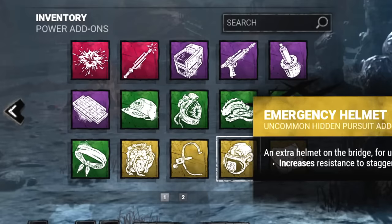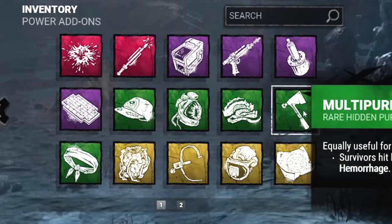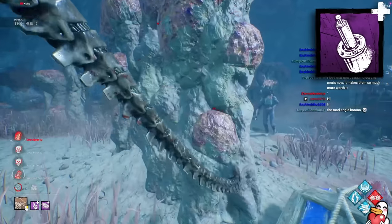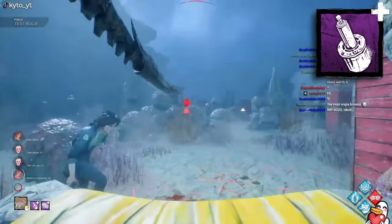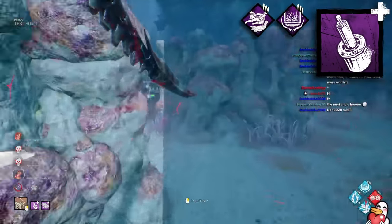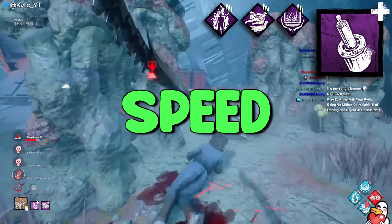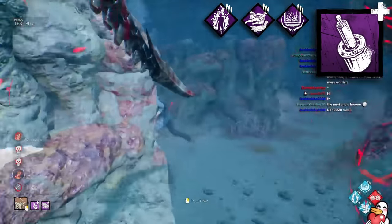Unlike his counterpart, Xenomorph's add-ons have a surprising amount of unique utility that can fit a ton of different play styles. My favorite add-on is Self-Destruct Bolt, which increases vaulting speed by 30% when in runner mode. This add-on is unbelievably fun to pair with Bamboozle, Superior Anatomy, and Fire Up to get up to a 99% faster vault speed — meaning you can vault over a window in an eighth of a second. It's insane.